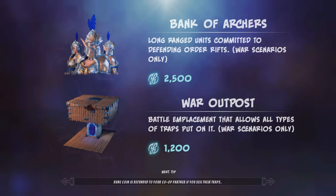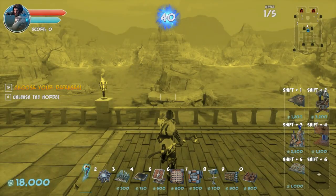We have unlocked the Bank of Archers and the War Outpost. Bank of Archers are long-ranged units committed to defending order rifts. War Outpost is a battle emplacement that allows all types of traps to be built on it. Potentially very useful, although I haven't actually found a good use for it yet — not when you've got Banks of Archers.